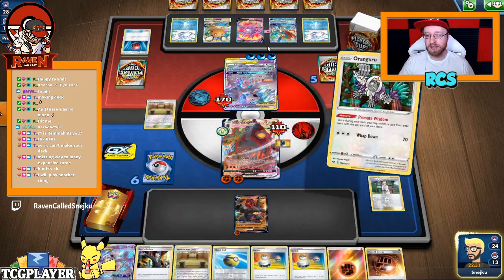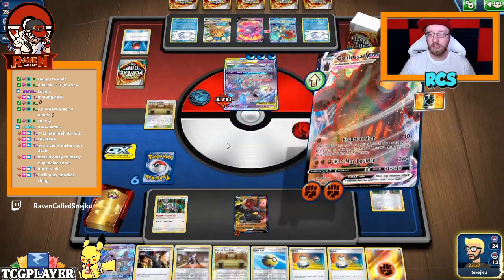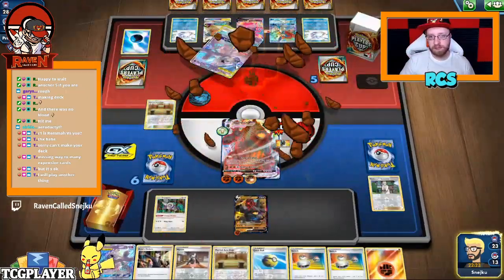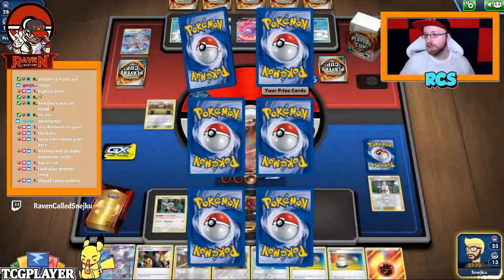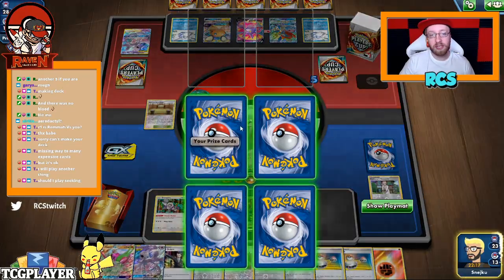Primate Wisdom and Eruption Shot. Or he was preparing another turn — I mean, you can play C-King.